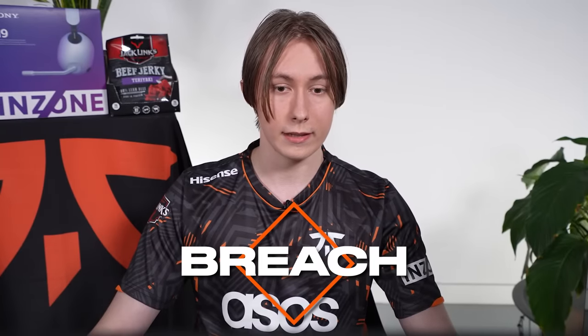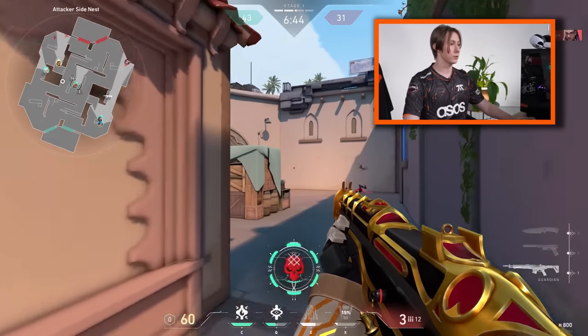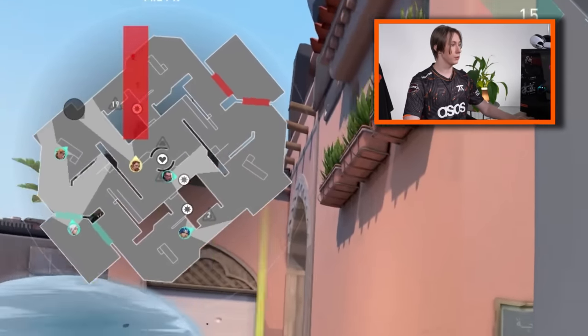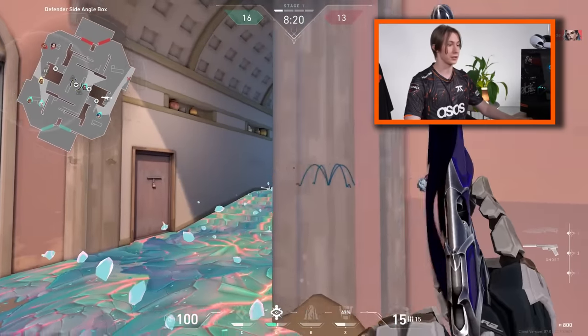Breach is quite a situational agent. It's my main, and the most important thing I can say for almost all flash characters — just look at your radar. If you see the situation when you can flash for your teammate and you literally see that it will be a perfect flash, just use it.